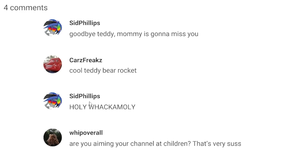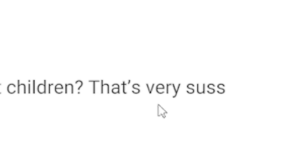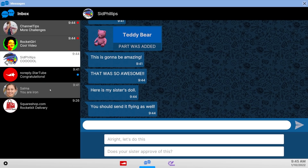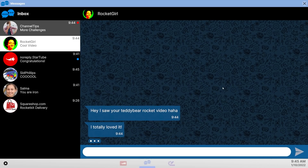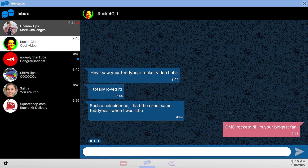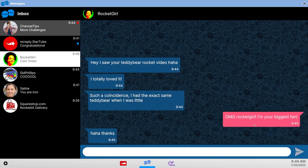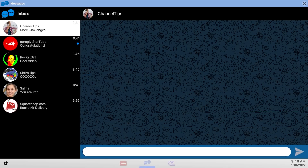Holy whack-a-mole, it's Sid Phillips — he's the guy that sent us the teddy. Are you aiming your channel at children? That's very sus. No, I've got the adult tag. Sid liked it — he's just sending everything now. We've got his sister's doll next. Oh my God, that is terrifying. Oh my God, it's Rocket Girl! She saw our video — that is actually a response. I'm having a fanboy moment. I shouldn't have said that because now she's stopped talking. If you're ever talking to a YouTuber, don't just say that, because then they're just like, haha, thanks. I'm an idiot — I've ruined my chance to talk to her.